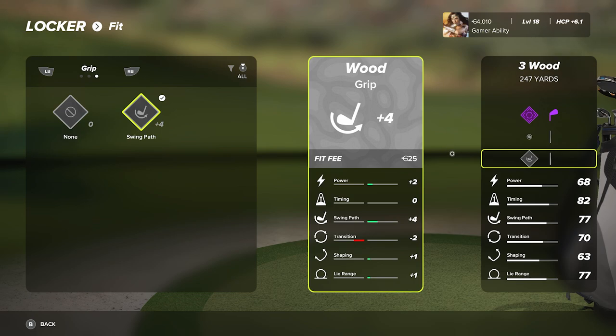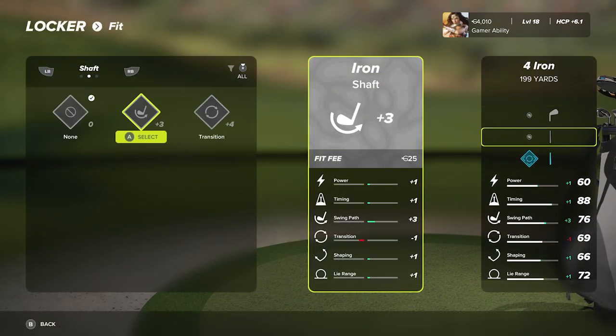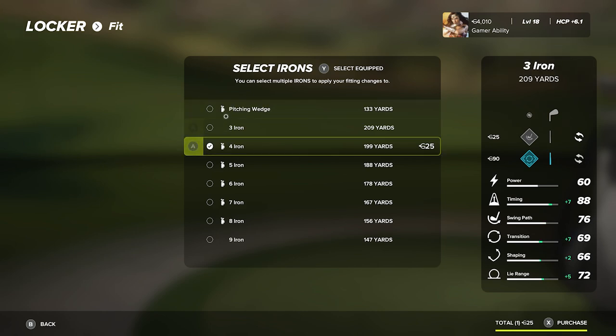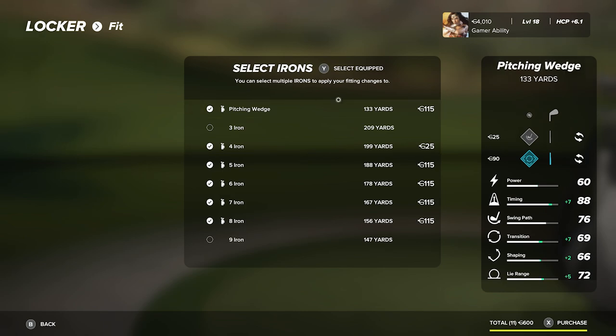If I apply a fitting, I have to spend in-game currency, and the more rare the club part, the more expensive it is. My virtual currency is at four thousand — it's tough to come by and you spend a lot in this game. To fit a club part, I hit A on it, it shows up on the right side of the screen, and then I hit X on Xbox or Square on PlayStation to apply it. It pops up a menu where you can click on every club in your golf bag — if it has a little bag icon next to the name, it's in your bag, so you can apply the fitting to every single iron at once.